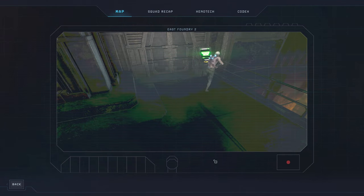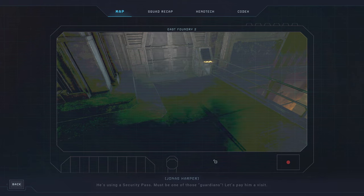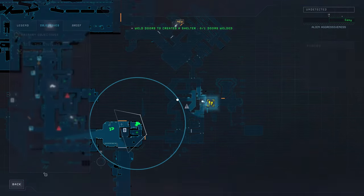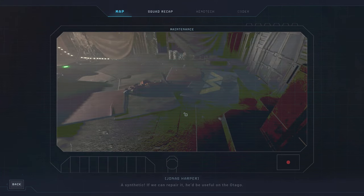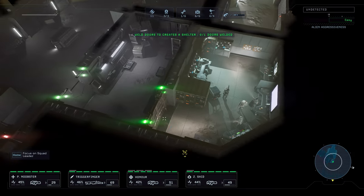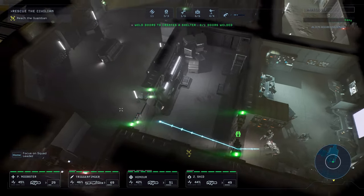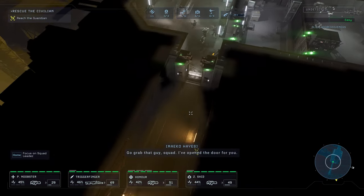What the — yeah, he's using a security pass. Must be one of those guardians. Let's pay him a visit. He looked weird. Uh-oh. Synthetic. If we can repair it, he'd be useful. Unless he would turn completely murderous. Double time! Go grab that guy, squad. I've opened the door for you.